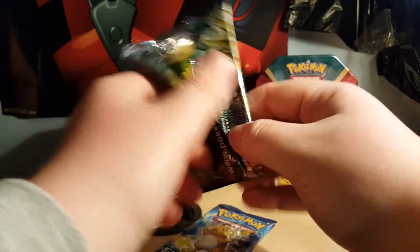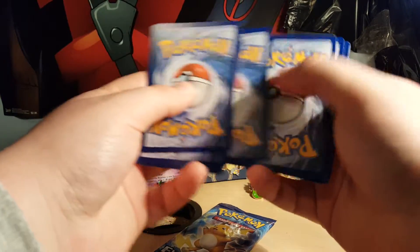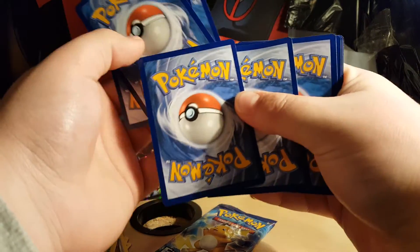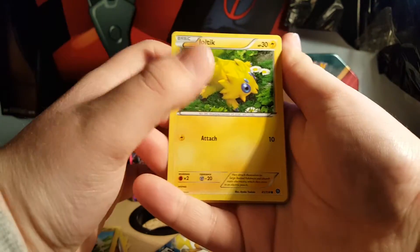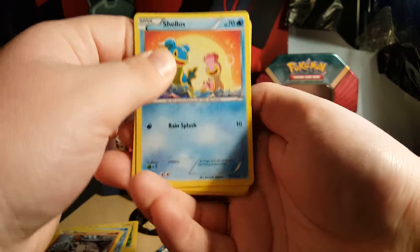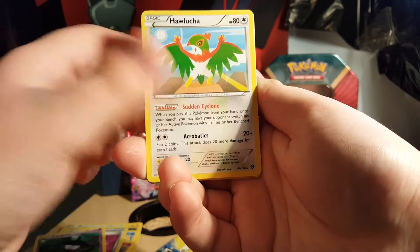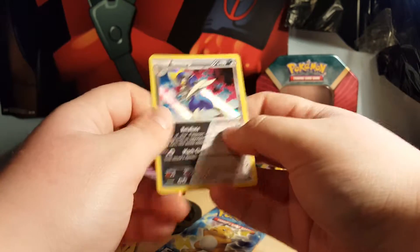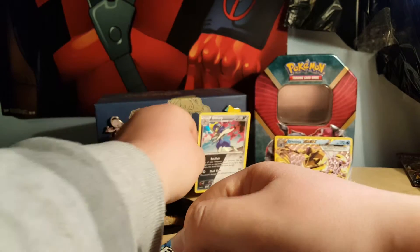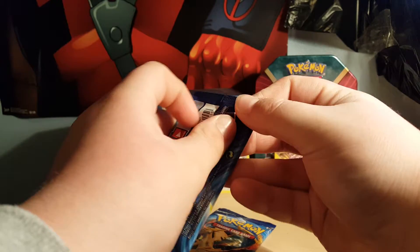On to Steam Siege — I don't have very many Steam Siege cards so I'm hoping for something nice. I was going to get a Steam Siege booster box but I have yet to get one. So we got a Joltik, Bergmite, Foongus, Mankey, Shellos, Captivating Poké Puff, Lampent, Hawlucha, Klinklang reverse, and a Bisharp holo — shiny. Two for two, pretty good!